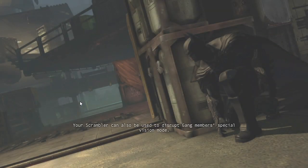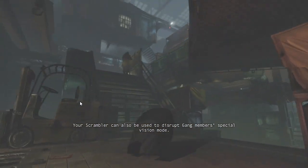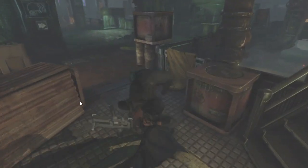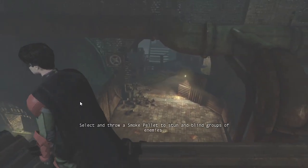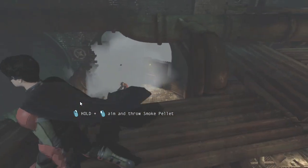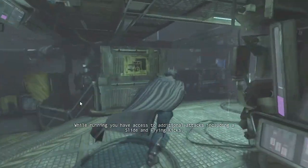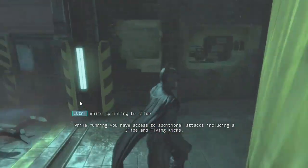Your scrambler can also be used to disrupt gang members' special vision mode. Select and throw a smoke pellet to stun and blind groups of enemies. While running, you have access to additional attacks including a slide and flying kicks.